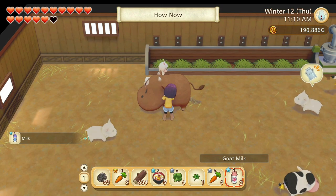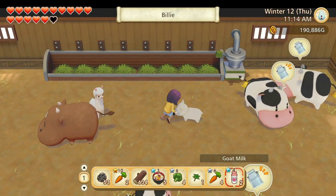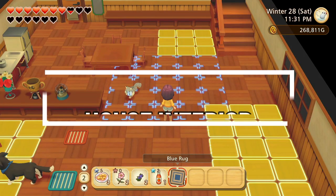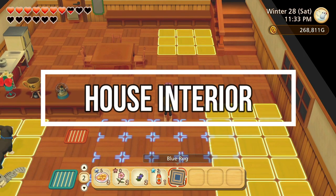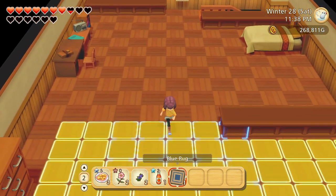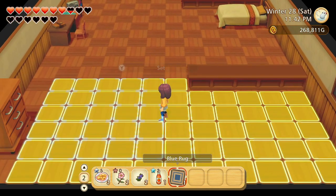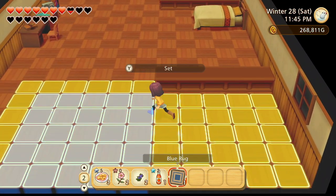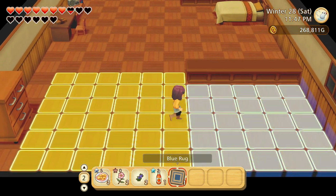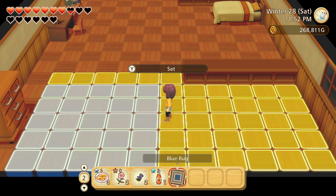Another thing that is a little frustrating is that decorating the interior of your house is a bit wonky. You only have certain options on where you can put furniture, indicated by a yellow glowing box, so you can't really customize the inside of the house as freely as you could in Animal Crossing or Stardew Valley. In this game you can only put furniture in certain spots, and sometimes those spots don't make a ton of sense.